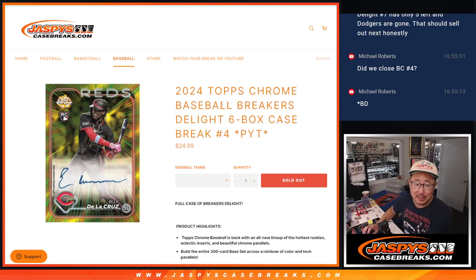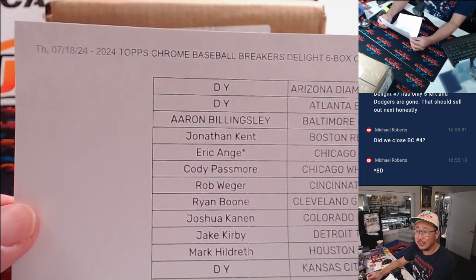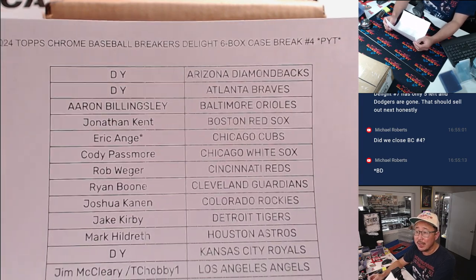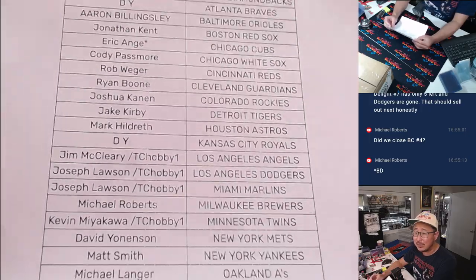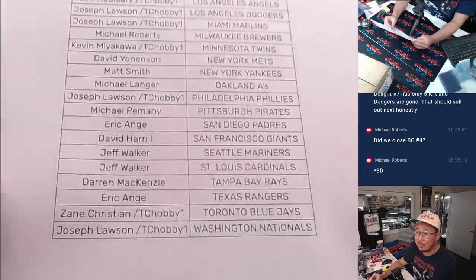Hi everyone, Joe for JaspiesCaseBreaks.com coming at you with 2024 Topps Chrome Baseball Breakers Delight 6-Box Pick Your Team Number 4, which answers Michael Roberts' question. The filler is full. We just did that break and now we can do the official break, the main break. EA Last Bod Mojo with the Cubs. We've got some people winning teams through that hobby pack. Thanks everyone for making it happen. Appreciate you.